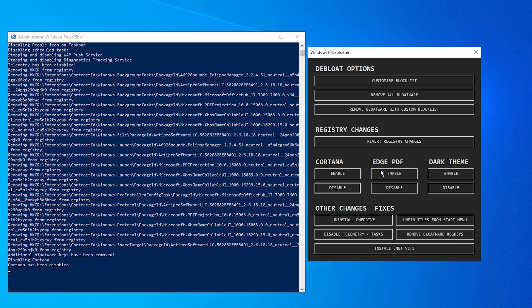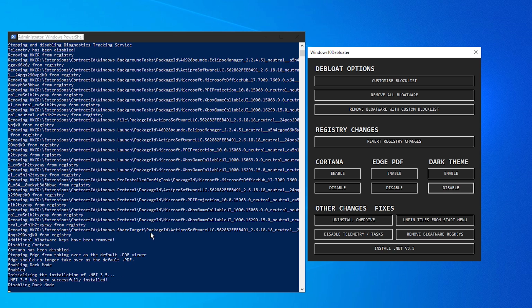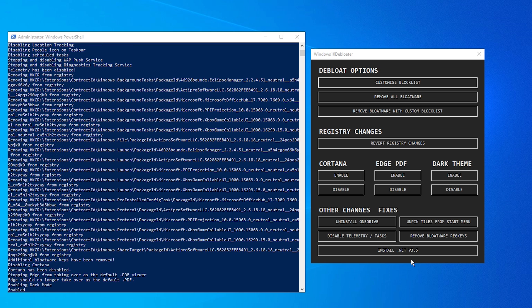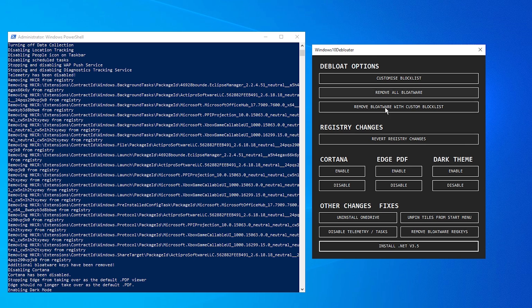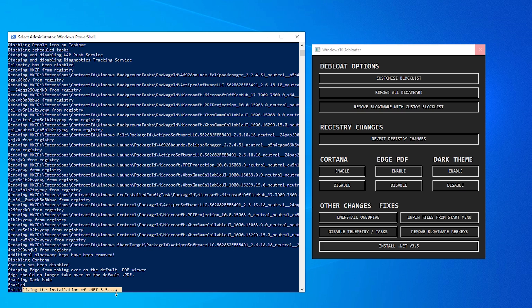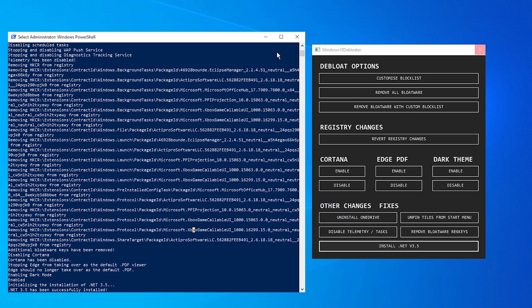You also have an option to unpin tiles from the Start menu — in my case I'm not going to do it. We're also going to disable Cortana and disable the HiDPI setting. If you like the dark theme you can enable it; I prefer the white theme so I'll leave it disabled. Last thing is to install the .NET Framework. Just click Install and it will install version 3.5 — it's been successfully installed. Once finished, you can close PowerShell.